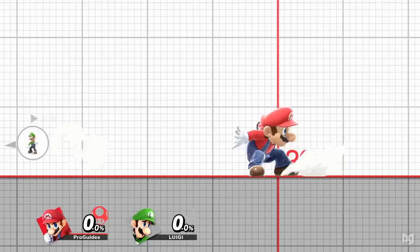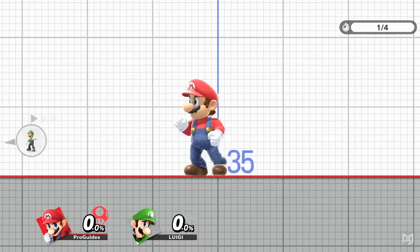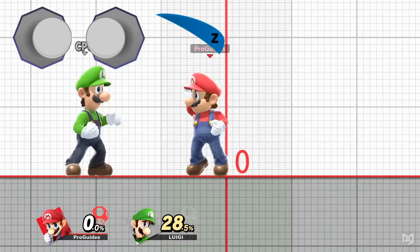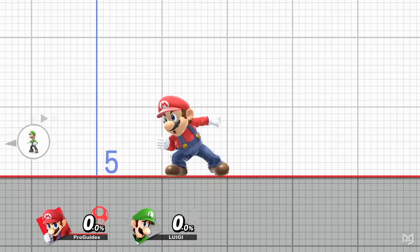The skid animation, which occurs when holding back during a run, is often undesirable as it's laggy, but we can cancel this animation with a jump to perform what's known as a reverse aerial rush, or RAR. Doing this will allow you to jump with your back to your opponent, great for approaching with back aerials. From initial dash or full run, you can perform a pivot grab at any time by pressing back and grab around the same time. This will give you a grab in the opposite direction that has slightly more range. You can of course also dash grab by grabbing normally out of initial dash or full run.